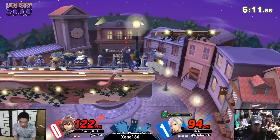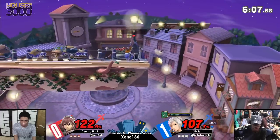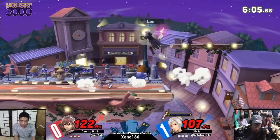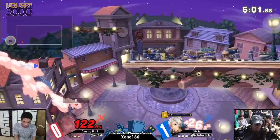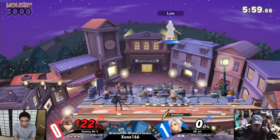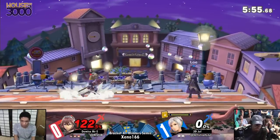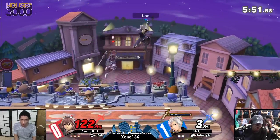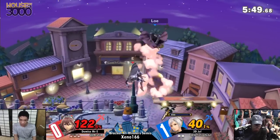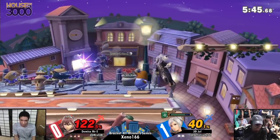That almost killed, bro. Edge guards? Barely missing. Good stuff coming through. Love the energy coming from Mr. E, man — always into the games. Mr. E on a roll right now. He's got him stuck in the corner — take advantage of the situation. Just run over and always do a change around.